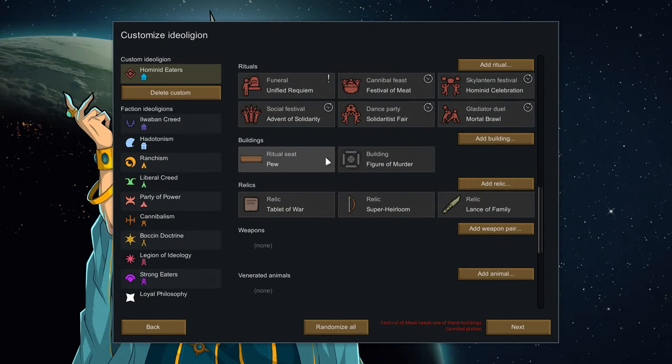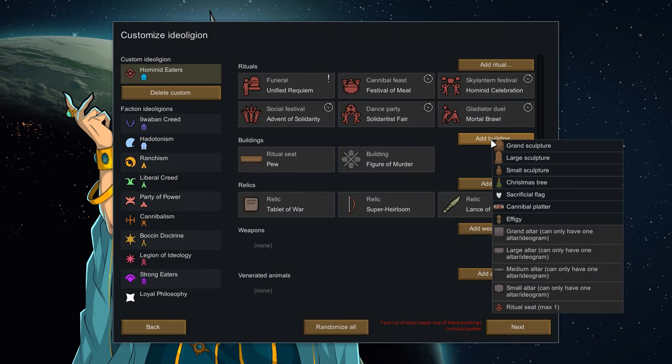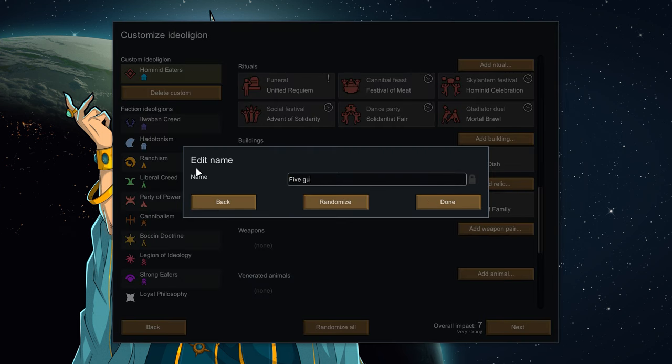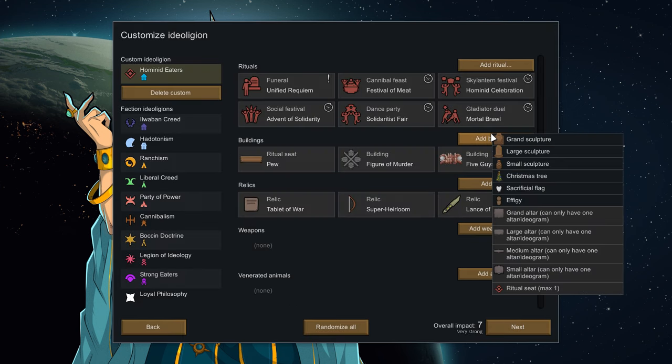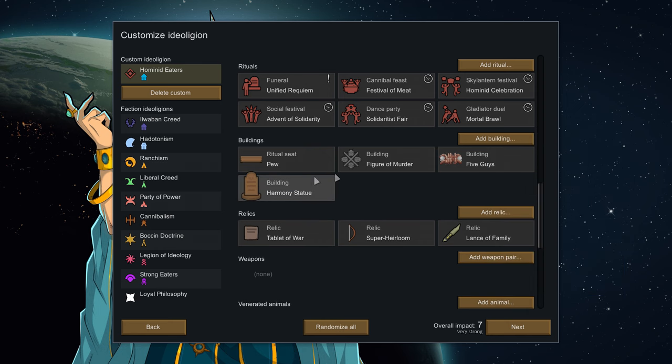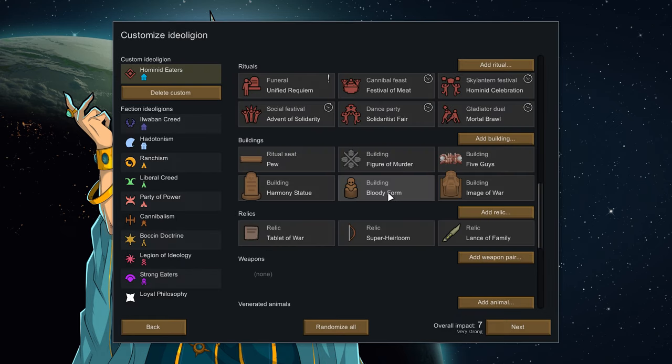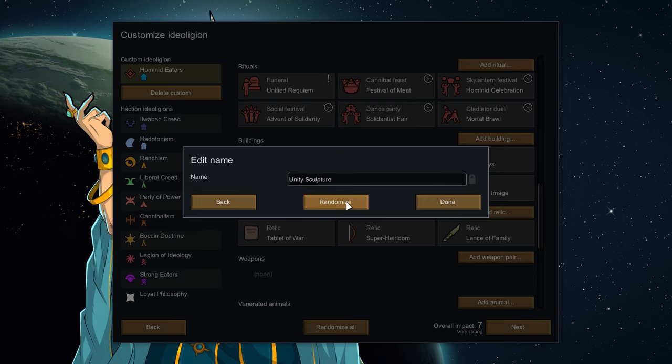Now you've got buildings. These typically play into making your ritual room or temple, or just adding some aesthetic to your colony. You have a choice of ritual seat, whether to use an ideagram or an altar — with ideagrams having multiple visual options — sculptures which can be named and also have visual choices, and then any ritual objects required for your ritual choices, like a Christmas tree if you chose a Christmas celebration, or a cannibal platter if you chose the feast. The game is normally pretty good about letting you know if you've picked a ritual and lack the building for it.